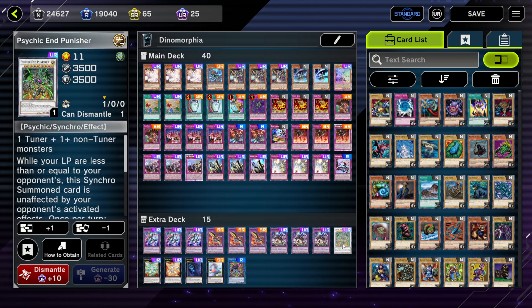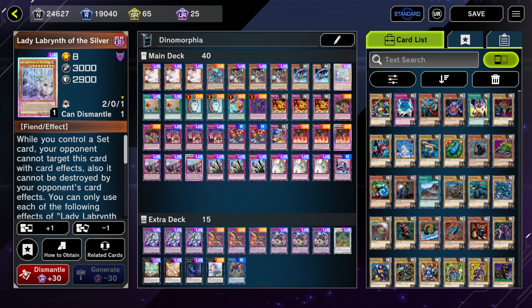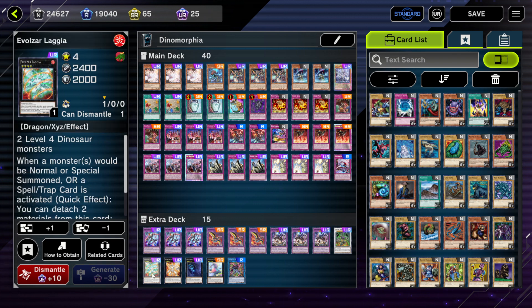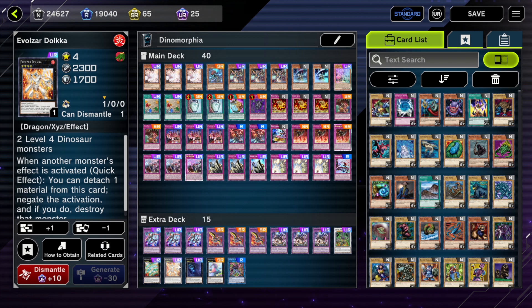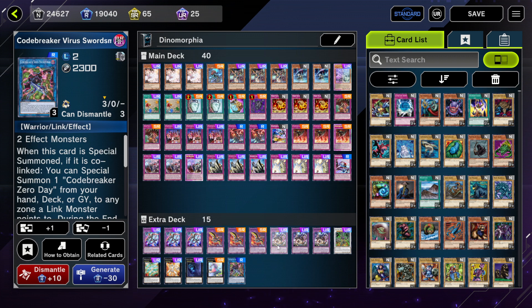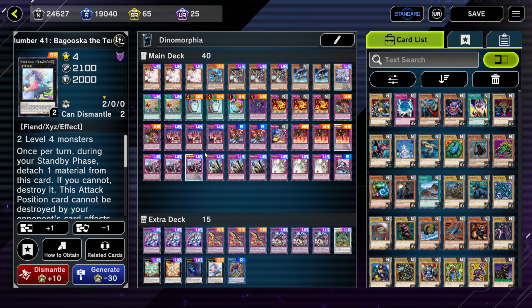For other extra deck targets, we have Psychic End Punisher — you can make it using Ash Blossom plus Rex Term or Ash Blossom plus Lady Labrynth, giving you a really huge beater that works as an OTK tool. The Evil Twins: Lasciatemi is like a walking Solemn Judgment, and Evil Twin Dolka is a non-once-per-chain monster negate that keeps negating as long as it has materials. We have Abyss Dweller for graveyard decks, Baguska for other decks, and Codebreaker Virus Swordsman in case the opponent has a Baguska. Dinomorphia is powerful but around 360 URs without the Labrynth cards — a really fun fusion trap strategy with powerful interactions.